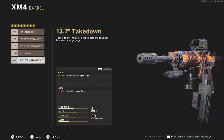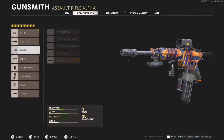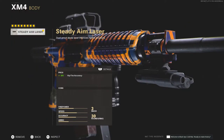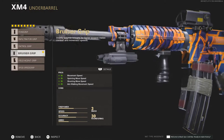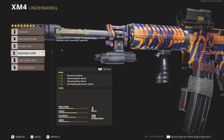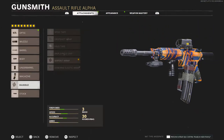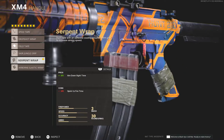For the barrel, I got the 13.7-inch, which affects the damage range. I chose that because it gives you an extra boost on the shooting. Instead of a laser, I picked something for the hip accuracy. Then you got the Bruiser Grip. For the clip, I chose it for the quick mag so you don't waste time reloading. And the Serpentine Grip Wrap so I can aim down faster.